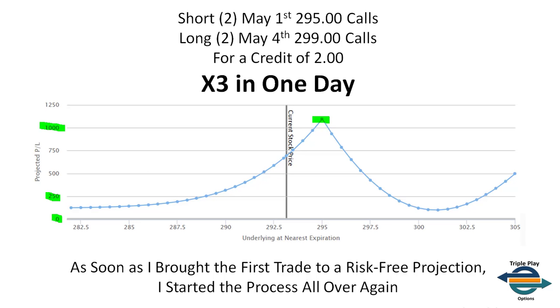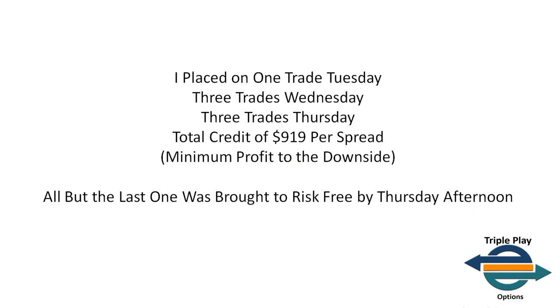I placed one trade Tuesday — this is one day. The trade I've shown you was based on Wednesday's trades, two days before the end of the trade. However, I started the whole process on Tuesday. On Tuesday I placed a single core trade; I placed the order for the third long, but it was not filled until Wednesday morning. Wednesday morning, after it was filled, I started the process all over again with a different trade. There were three trades filled on Wednesday, and on Thursday those completed. Three trades were completed on Thursday, giving me a total credit of $919 per spread minimum profit to the downside.